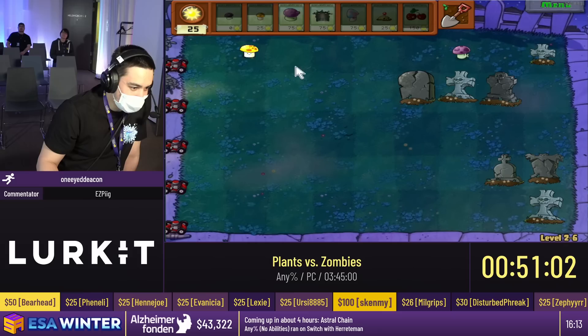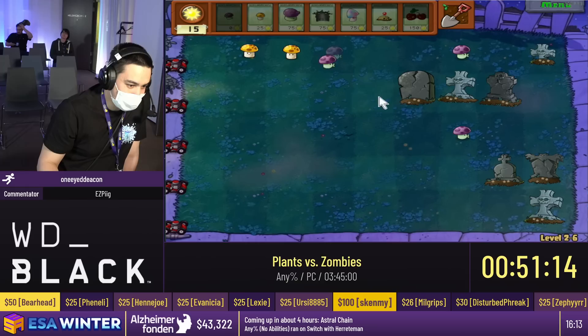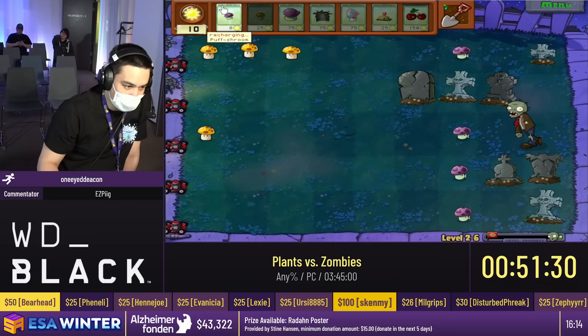This is 2-6. 2-6 is another prediction level and it introduces the football zombie. The football zombie runs pretty fast and it takes ADP shots to kill, so killing it manually is not viable. We're going to have to either use our potato mine to predict where it's going to spawn and kill it that way, or we also have something called the hypno shroom. The hypno shroom basically hypnotizes the zombie, makes it turn around and eat everything in its path. It's not too bad if we miss the prediction — it does cost 75 sun, which is kind of expensive.